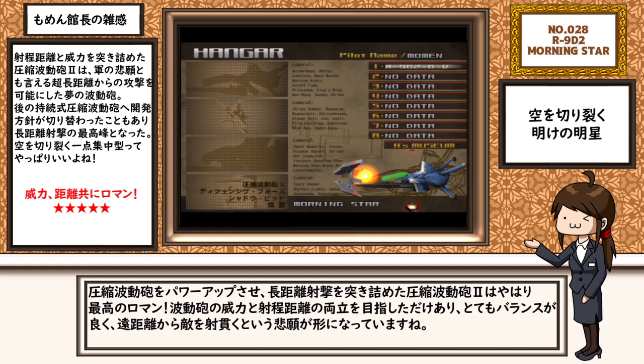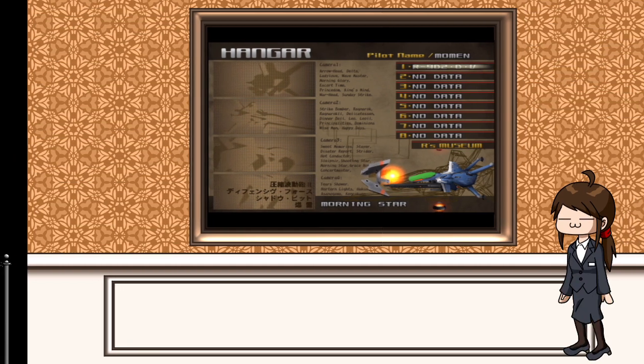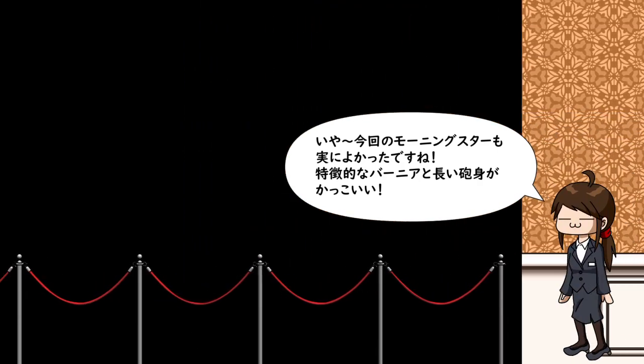以上でモーニングスターの解説は終了となります。圧縮波動砲をパワーアップさせ、長距離射撃を突き詰めた圧縮波動砲2はやはり最高のロマン。波動砲の威力と射程距離の両立を目指しただけあり、とてもバランスが良く、遠距離から敵を射抜くという悲願が形になっていますね。後ろに大きく伸びた4本のバーニアが特徴的で、爽やかなブルーのカラーリングが美しく、まさに明けの明星の名を体現した機体だと思います。特徴的なバーニアと、長い砲身がかっこいい。